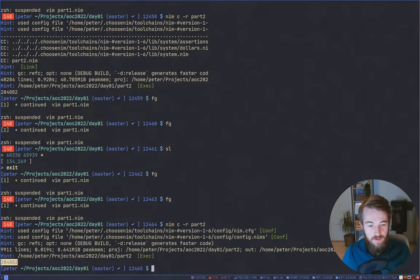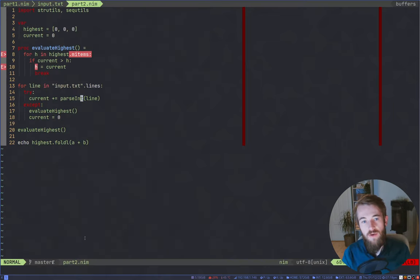I goofed up. This thing - we're always replacing if the current is higher than the current element value. What we should do, what we have to do, is check if we are higher than the lowest value in the list. Because if we replace the second highest, that won't work - we have to replace the smallest number in the list.